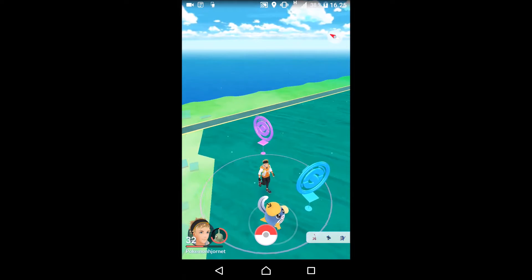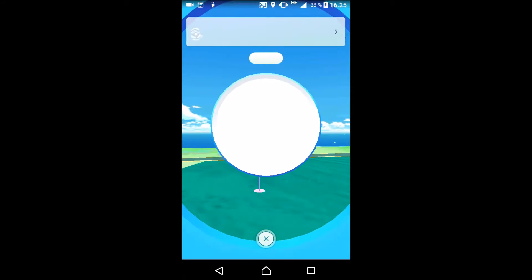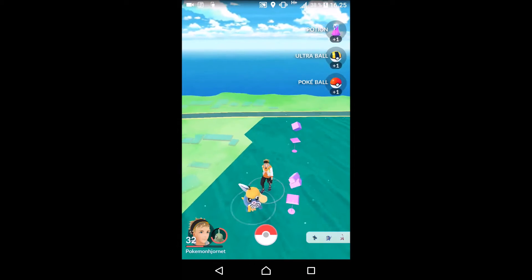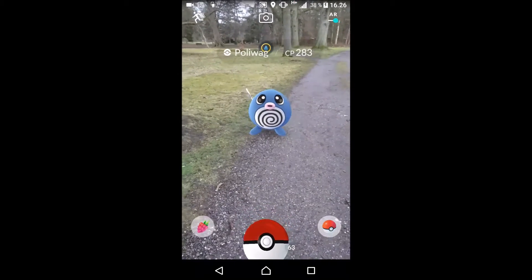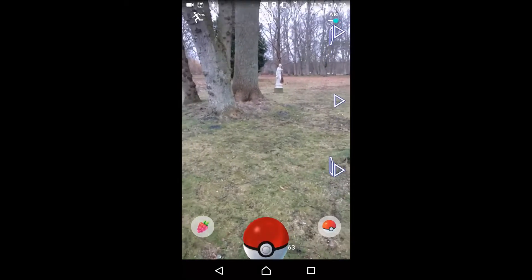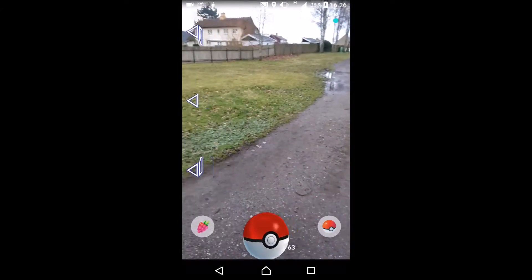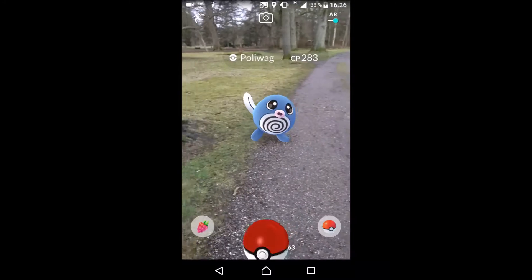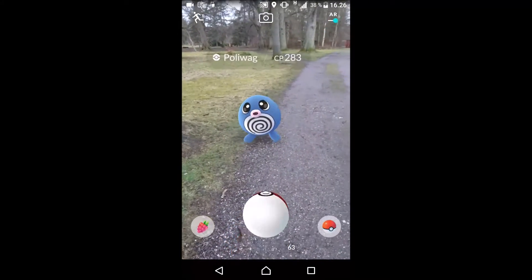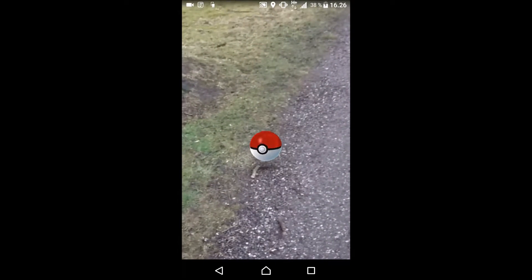It looks like a Pollywag. I'm going to show you the Pokestop that doesn't seem to exist with a visible landmark. I think it's one of the Pokestops that was made already in Pokemon Go, because I've never seen the actual object it references. But we're glad there is a Pokestop. There are three Pokestops close together here, so it's very good.